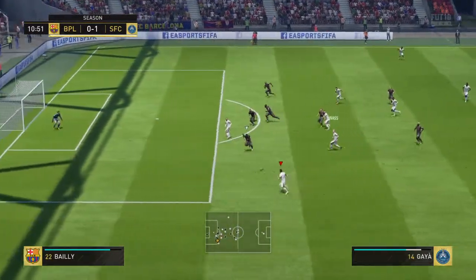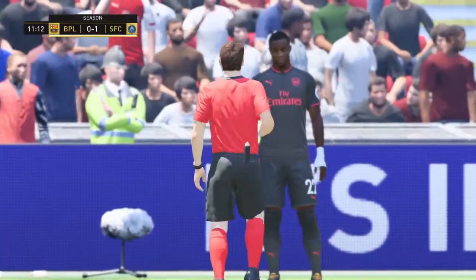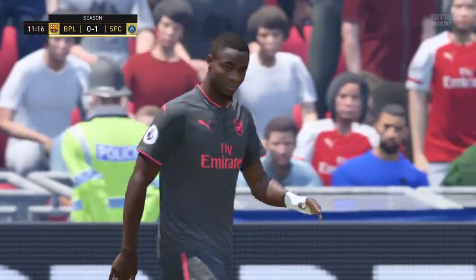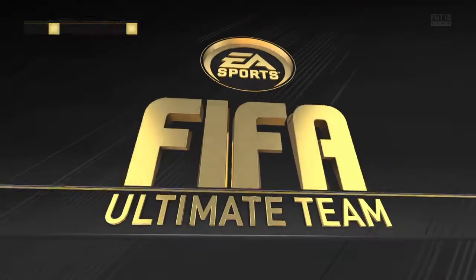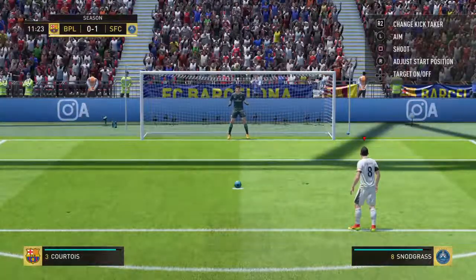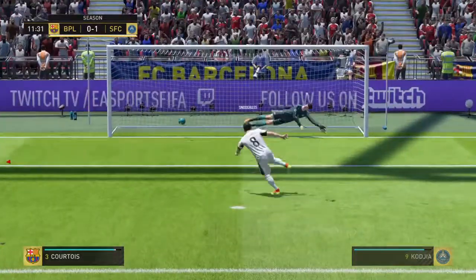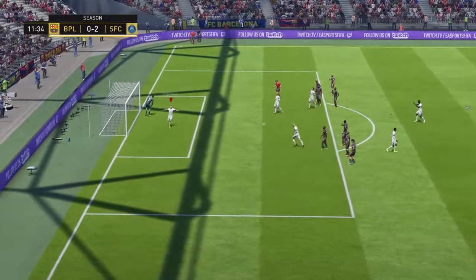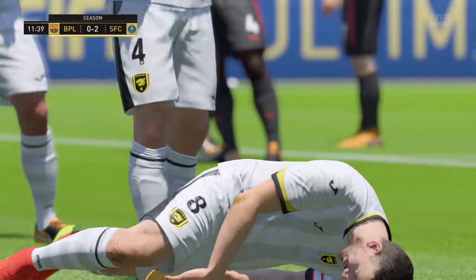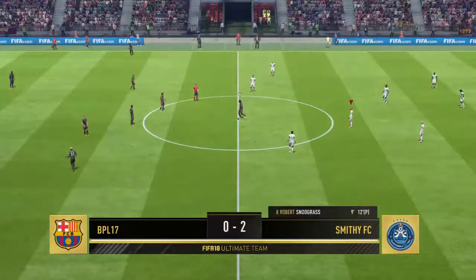Kaja with the tackle — this is beautiful. Snodgrass plays it wide, plays it wide again to Jose Gaia. That's a penalty, and it is — Jose Gaia has been taken down in the box. It just gets better, because we all know who is taking this penalty. It is the man Robert Snodgrass. Can he make it two? Yes! Robert Snodgrass with the second of the game — that makes it two nil!